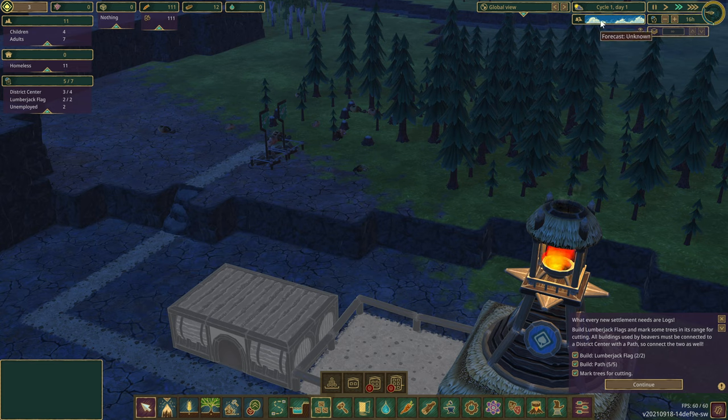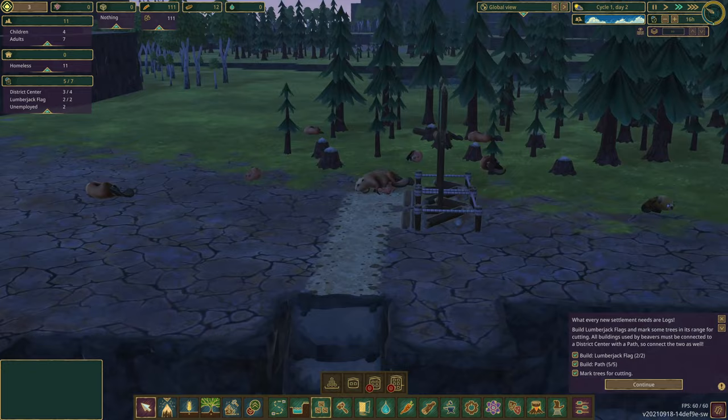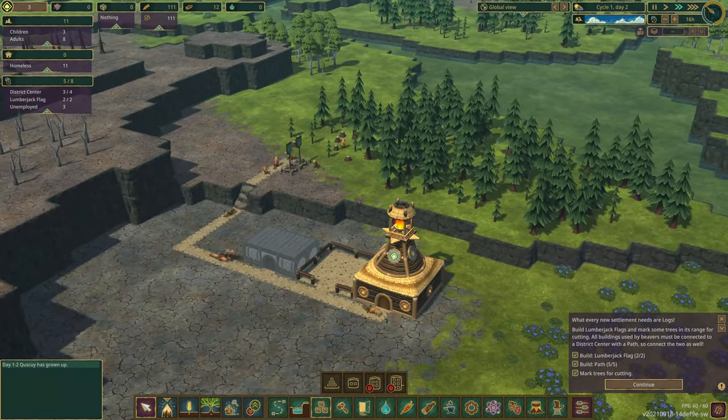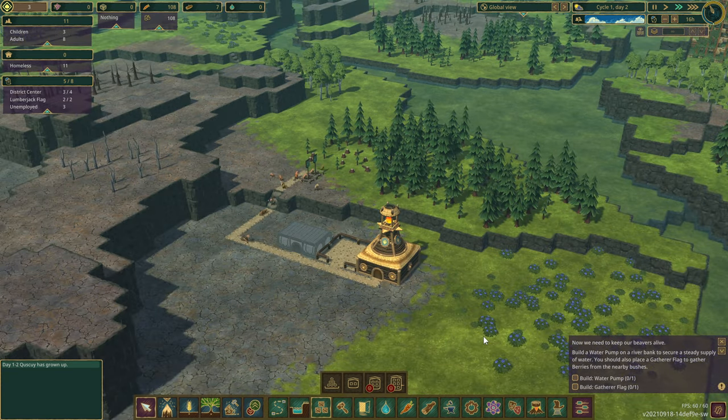There's a layers thing here - we don't have layers yet. Forecast is unknown - we can build a forecast center to predict droughts. There go those lazy bums, get up! Now we can carry the logs back. We've got it all - continue. Now we need to keep our beavers alive - build a water pump on the riverbank.